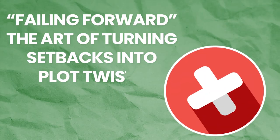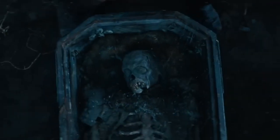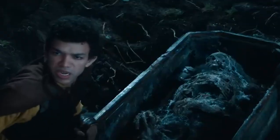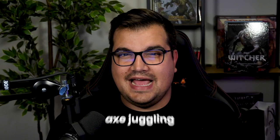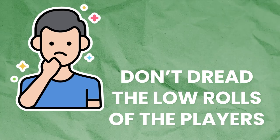Failing forward is the art of turning setbacks into plot twists. It's about using failures as the stepping stones for story progression. Do you remember that time your bard tried to charm that grumpy innkeeper and botched their persuasion check? Instead of outright rejection, maybe the innkeeper challenges them to a dangerous axe-juggling dance-off. Don't dread the low rolls. Embrace them as an opportunity for storytelling gold. Every fumble check is a potential plot twist in disguise.